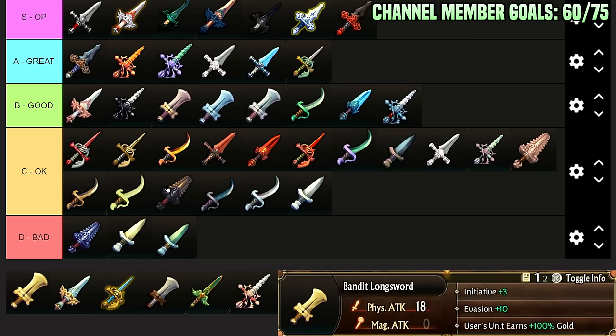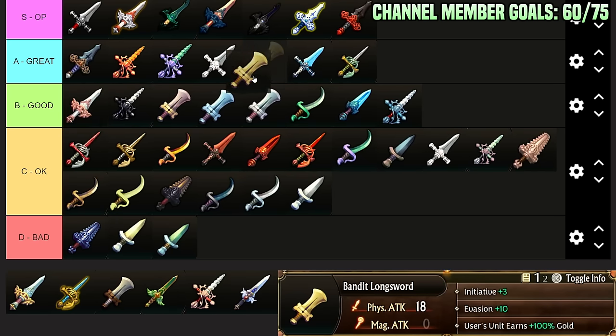Bandit's Longsword: Initiative plus 3, Evasion plus 10, and the user's unit earns plus 100% gold. The reason this is nice is you get it pretty early and it also just gives more initiative and evasion. If you forge this, do you need gold that much? Not really — gold is never scarce in this game unless you're intentionally wasting money. After doing three True Zenoiron runs, you really have to go out of your way to waste money for gold to ever be an issue. But for the evasion and initiative, it's like high B-Tier.